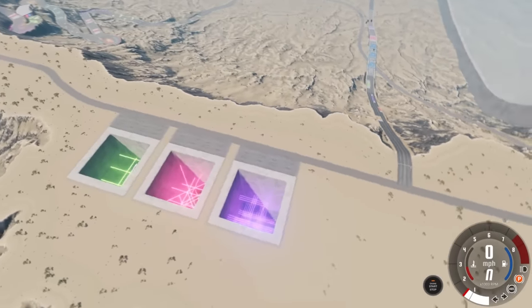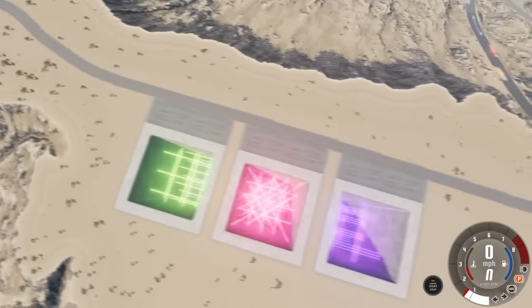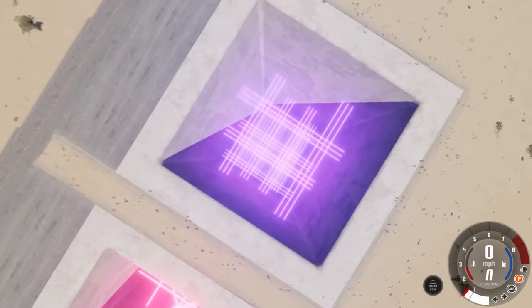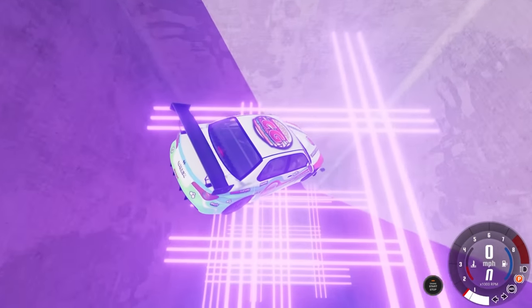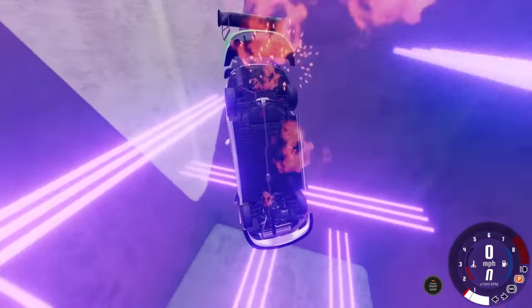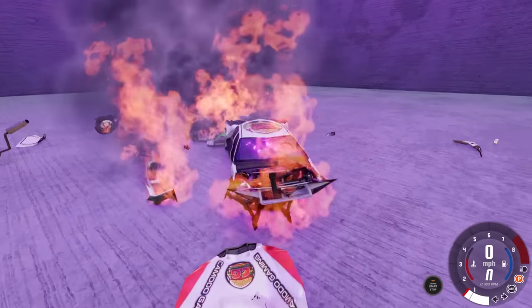We also have something else we didn't check out last episode — there are these laser drops. We're going to drop the Komodo gaming car into there. Congratulations, buddy — you won, and here it goes. And... slice. There it is. Yep, that's what the victor gets.